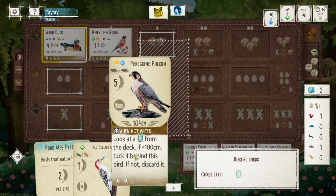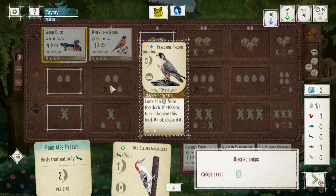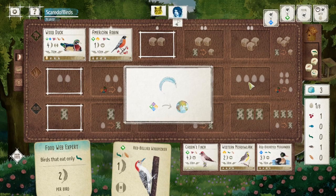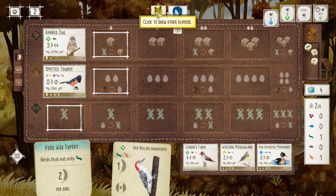It really cost me because with the wood duck I have to discard one card, and whatever card I keep, I'm almost certainly going to tuck on the robin as well. So basically I drew those two cards but couldn't play any of them, because I don't want to miss out on points for tucking.